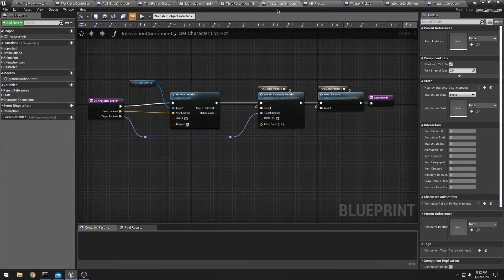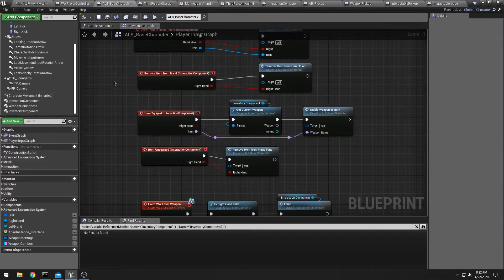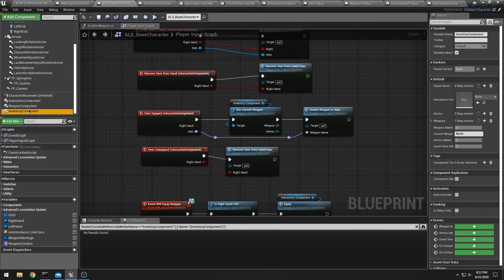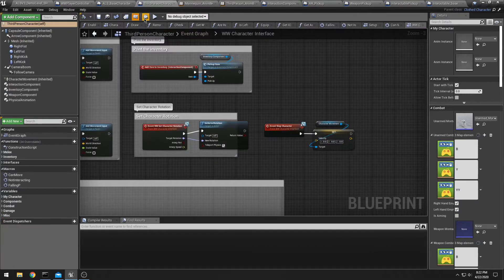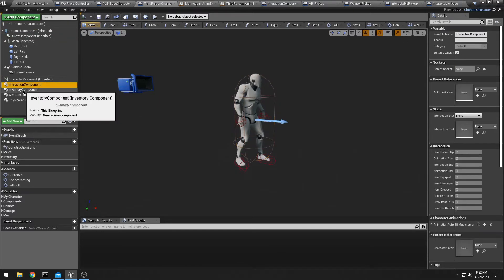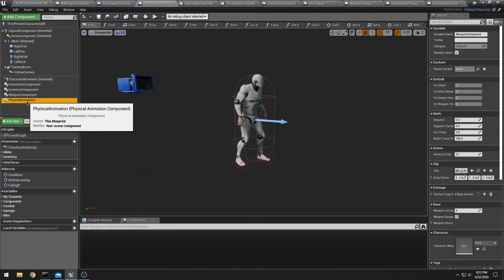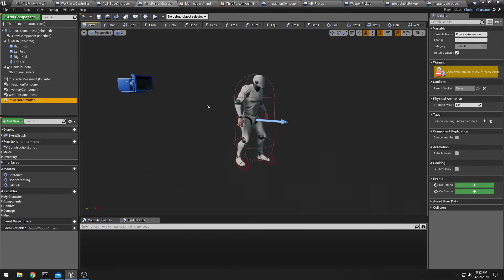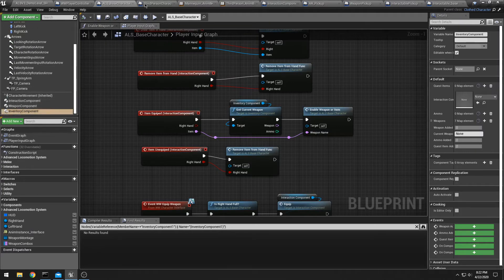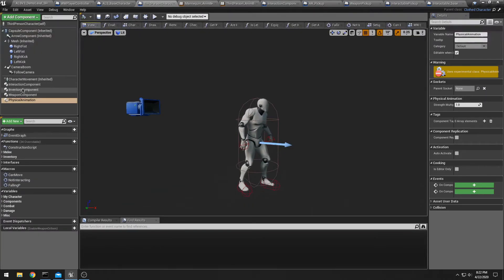If I look at my interaction component — here's my ALS base character, Advanced Locomotion System — I have an Interaction Component, Weapon Component, and Inventory Component. If I go to my third-person character, again I have my Interaction Component, Inventory Component, and Weapon Component. So these two different characters are using the same components to interact with this hierarchy of interactable objects.